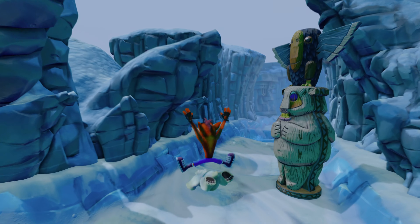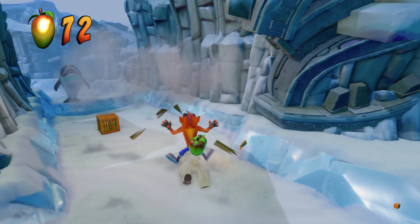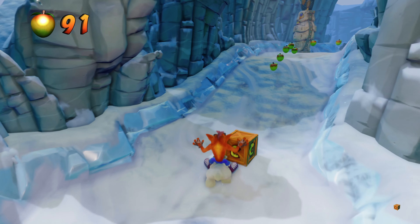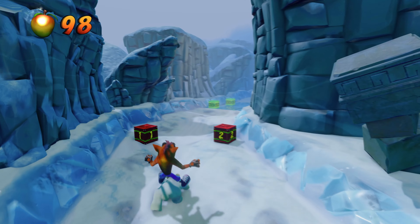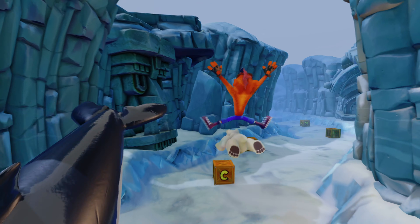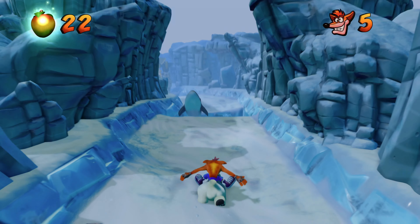The boxes on this level are pretty straightforward — they're going to be all right here on your main path. The TNT boxes will explode by themselves, and then there are several nitro boxes that we're going to get by hitting the exclamation mark right at the end of the level. There are several of these that are going to tally up right at the end. So let's go ahead and get through this, and when we get all our boxes, we'll grab another gem.